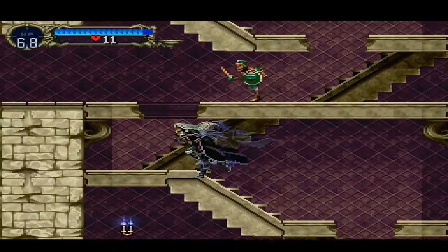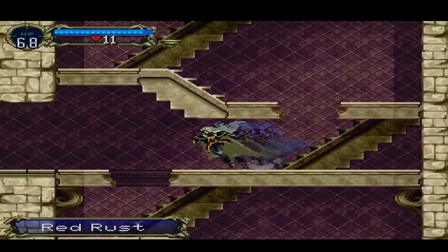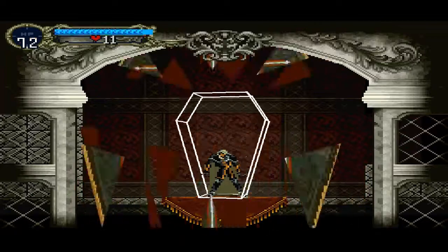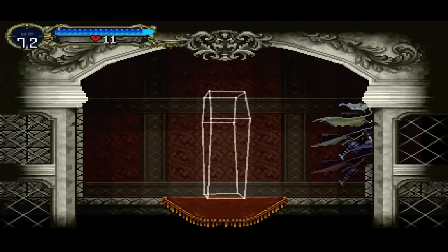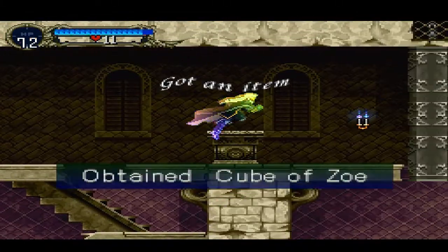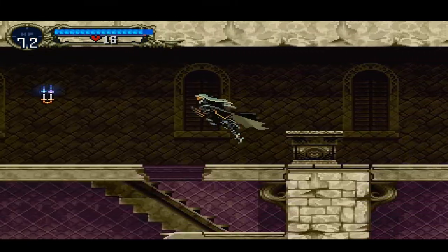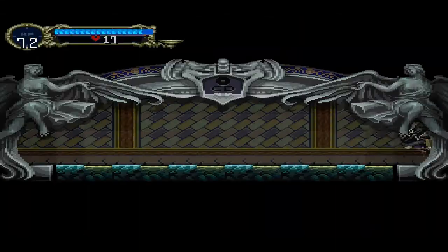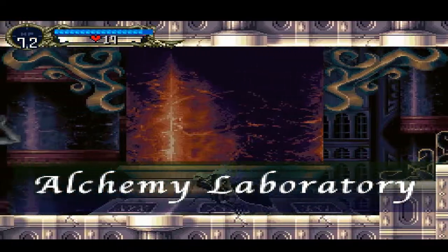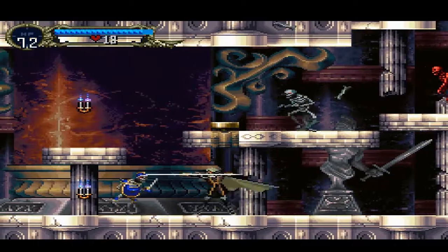This guy dropped a Red Rust sword. Red Rust is kind of useless — it does slightly more damage and has better reach, but every time you use it there's a chance it's going to stick in the scabbard because it's rusty. Red Rust — get it? I got the Cube of Zoe — don't know why it's called that, but it lets the lanterns, candles, and candlestick holders drop stuff. Oh dear, I forgot there are ladies in the loading rooms.